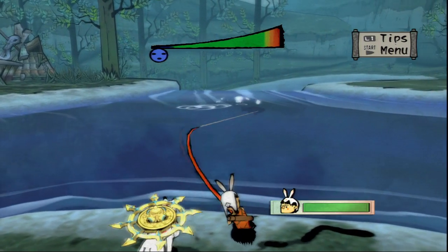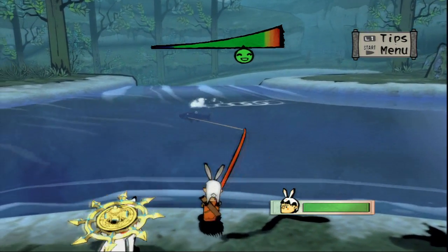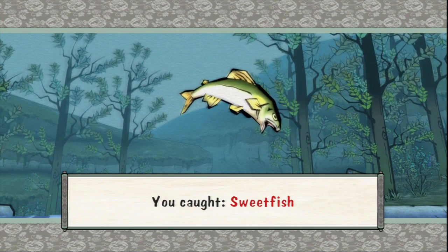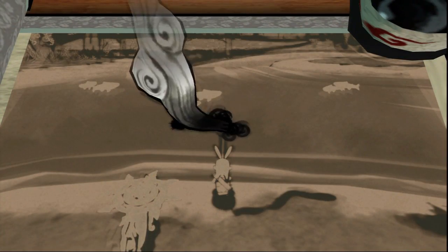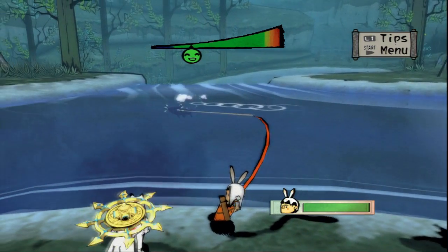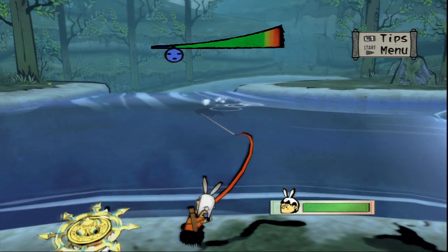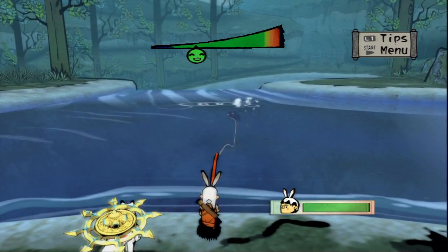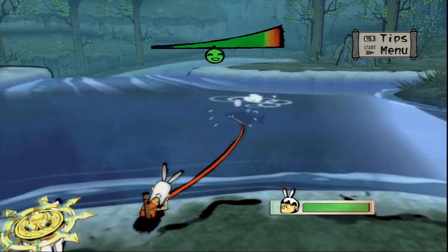And this guy's a little fast bastard. This is what I don't like about the fishing — I'm pushing on my control stick all the way as fast and hard as I can, and it's barely getting this guy any closer. By the way, you'll know you're close to catching the little guy when he starts off in the back of the screen — the closer he gets to the front of the screen, the closer you are to catching the little booger.